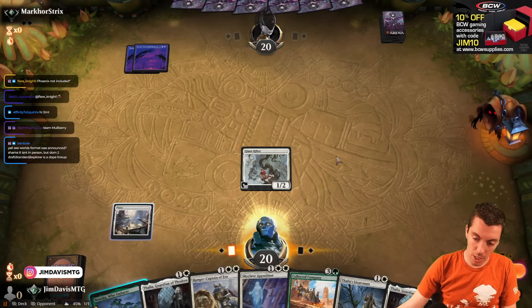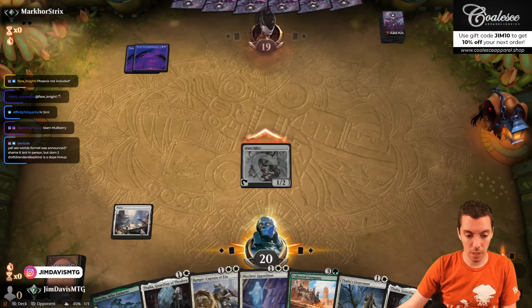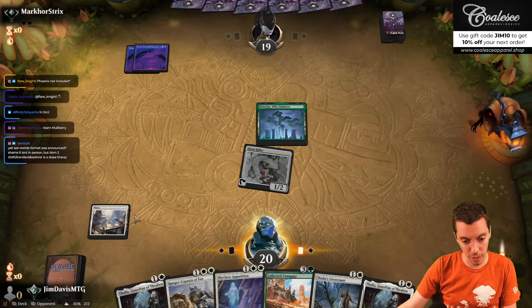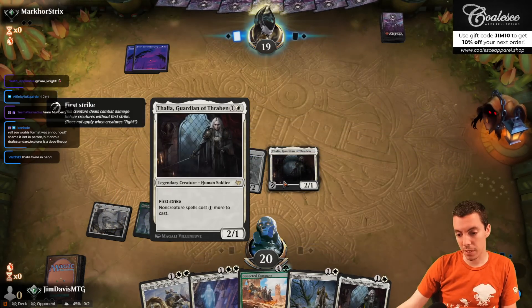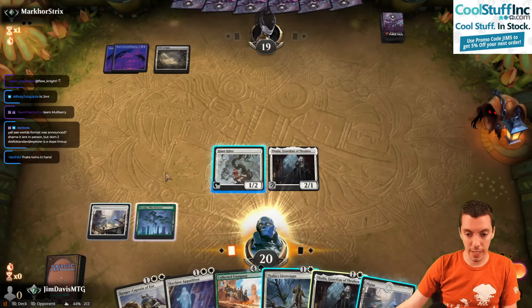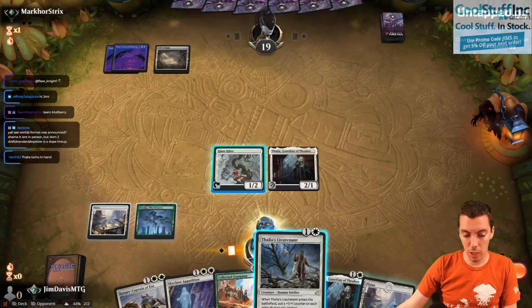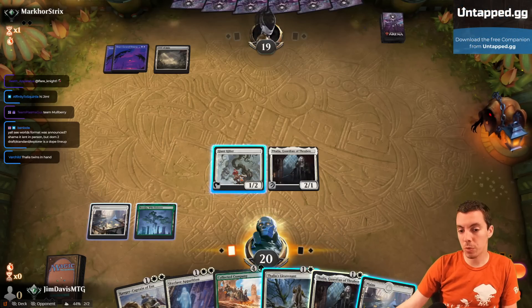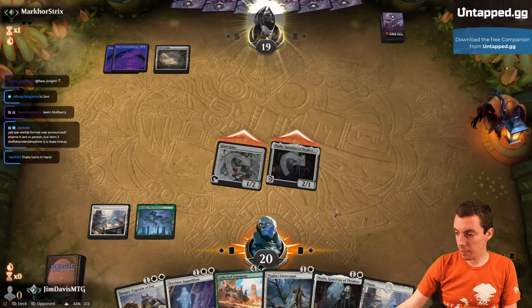Worlds has been announced, looks pretty awesome — I'll go over that later. Here's Thalia. I didn't load the right Thalias, unfortunately. We didn't draw land yet, which is not ideal, but we see Field of the Dead. There's your land. So we could fire up a Lieutenant here, but we're going to fire up Ranger Captain. I assume something's dying here, so we're going to attack and see what they do.